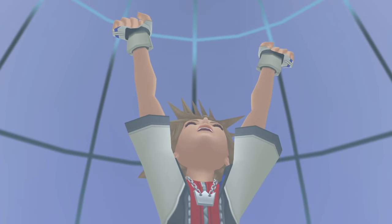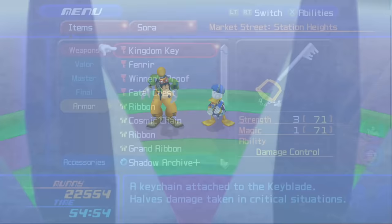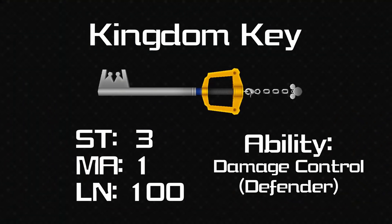So that's the introduction done. Now it's time to talk about every single keychain for Sora's keyblade, starting the same way we did for the KH1 video — looking at the Kingdom Key. The stats for this are plus 3 strength, plus 1 magic, 100 in length — 100 Nomuras, maybe we should call it. The ability is damage control, which means you take half damage at critical health levels.